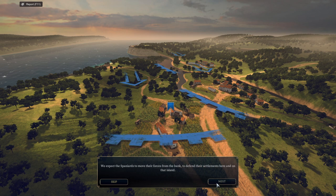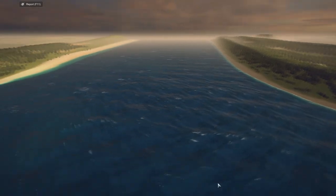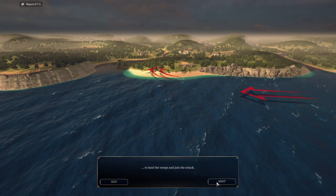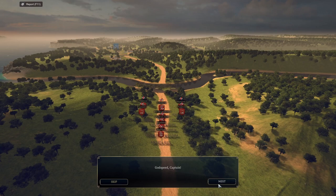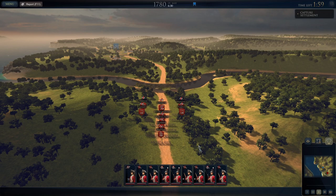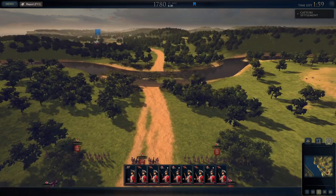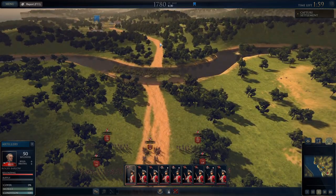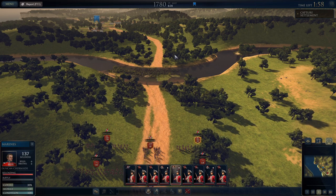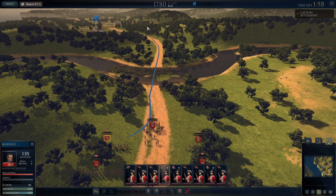Our first target is the settlement. We expect the Spaniards to move their forces from the bank to defend their settlement on the island. Once we take that first objective, our ships will sail in, and we'll land on this beach to join the attack. We've got some artillery — definitely not part of my force — so we'll get the artillery moving up. These marines are also not part of my force. All I have is 101 marines, so if they're marines, they're not mine.